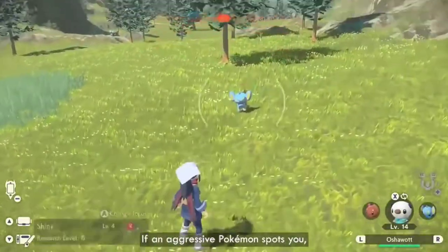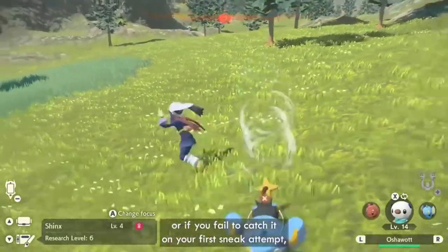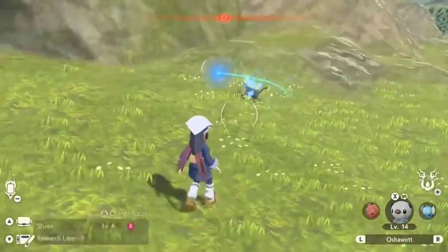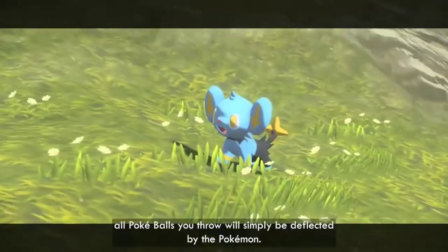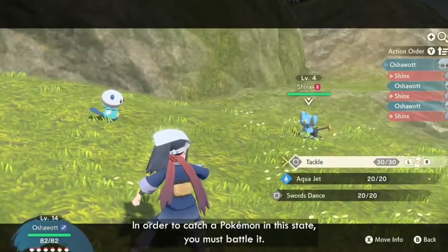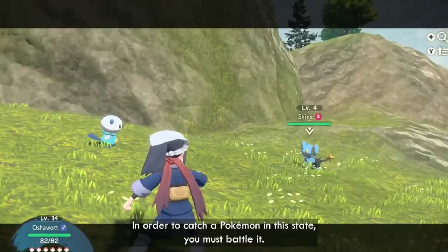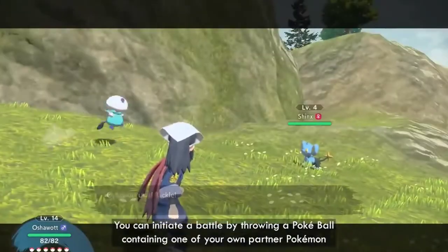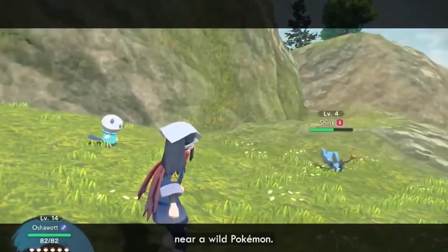If an aggressive Pokémon spots you, or if you fail to catch it on your first sneak attempt, the Pokémon will enter an alert state. In this state, all Pokéballs you throw will simply be deflected by the Pokémon. In order to catch a Pokémon in this state, you must battle it. You can initiate a battle by throwing a Pokéball containing one of your own partner Pokémon near a wild Pokémon.